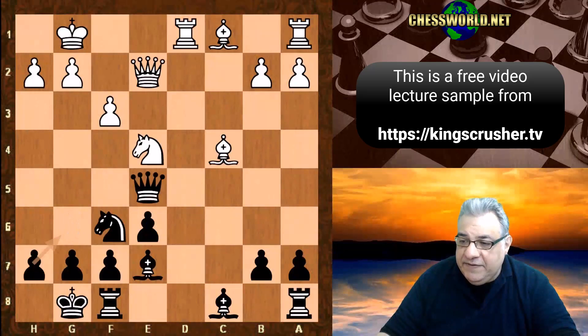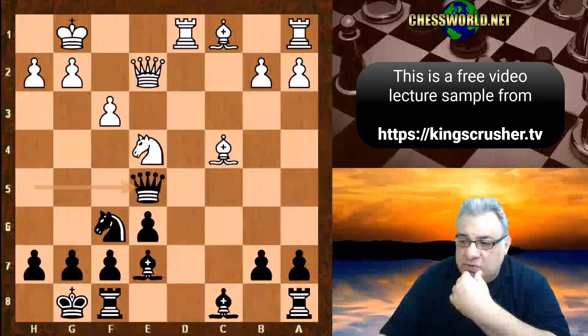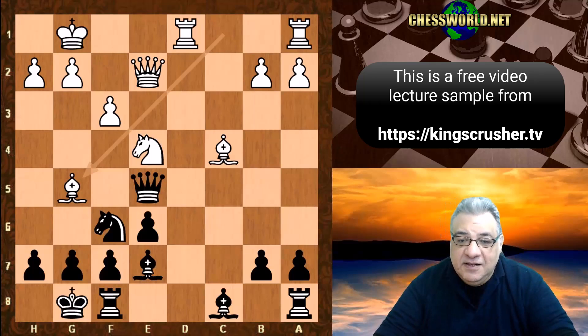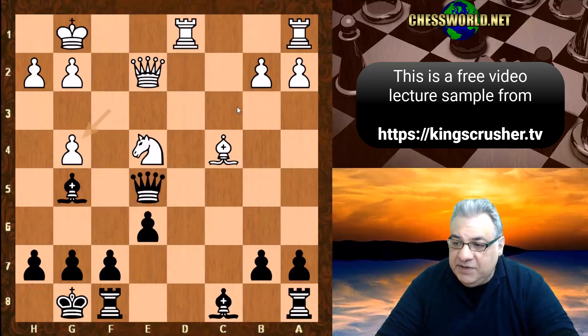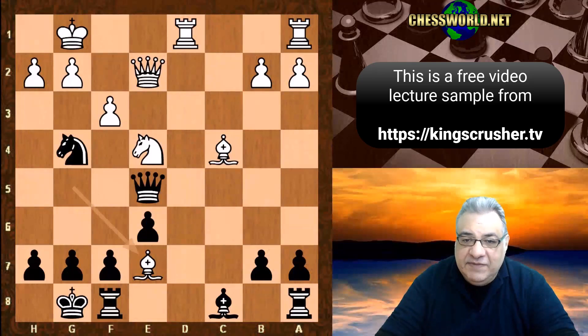We have Knight takes f6 check — any options here? You might think: what about Bishop g5 pinning to e7? Actually Black has a nifty resource — can you spot it, for 10 points? Black has Knight g4, which hits the Bishop and also threatens h2. If f takes, we take the Bishop and it's in Black's favor. If Bishop takes e7, it's a disaster: Queen takes h2 check, Queen h1 is mate. So Bishop g5 can be ruled out.